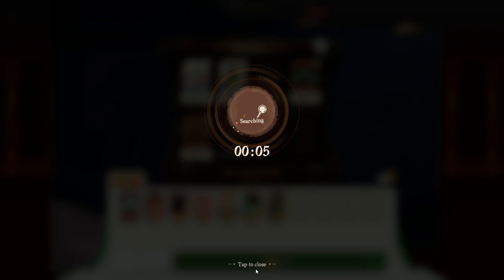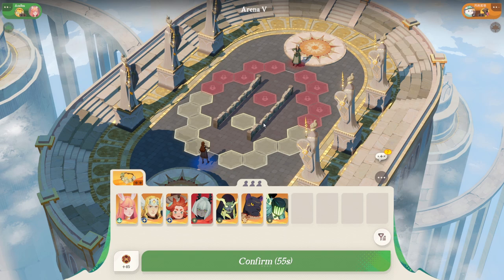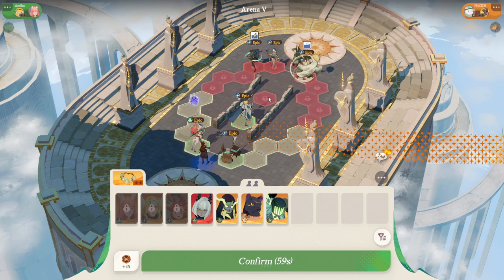If you lose three times, by the way, it is over - your run is over - and you have to restart your climb. Let's see if we can get some wins today. When you're starting off in this mode, you get to place out three characters, and after that you confirm your formation. When you do that, you will see the opponent's three units that they chose. It's kind of like drafting - you see the initial three drafts, they see the initial three drafts.